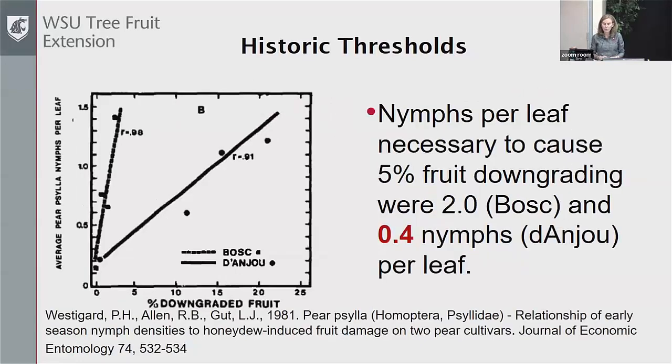Similarly, Westergaard, also in the 80s, was seeing that to get 5% downgrades — looking at both culls and downgraded fruit — he was getting 0.4 nymphs per leaf for Anjou and up to 2 for Bosc. These are numbers helping us know at what point we're starting to see damage.